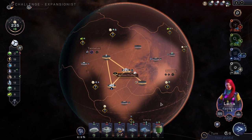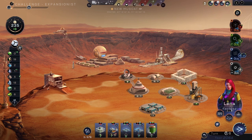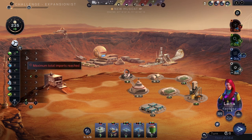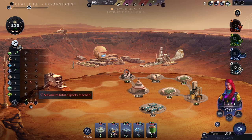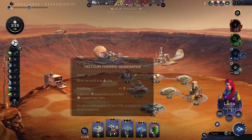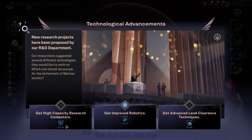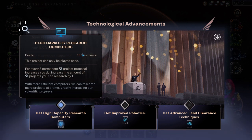We can get more food — neat. We have no food to sell, which is unfortunate. Let's sell silicates even without an input. Actually, let's make sure we get the science thing sooner. There's high-capacity computers: 15 science for every three permanent project proposal increases.